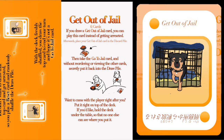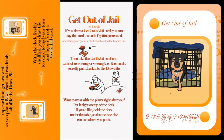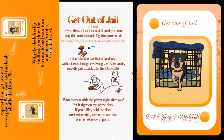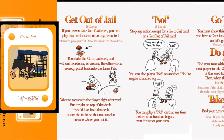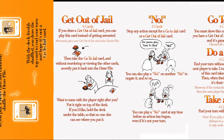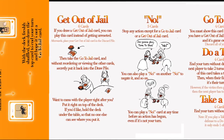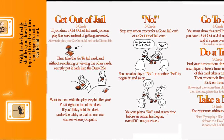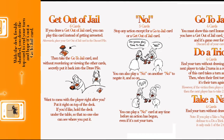Get out of jail. If you draw a get-out-of-jail card, you can play this card instead of getting arrested. Afterwards, place your get-out-of-jail card in the discard pile. Then take the go-to-jail card and, without reordering or viewing the other cards, secretly put it back into the draw pile anywhere you'd like. Want to mess with the player right after you? Put it right on top of the deck. If you like, hold the deck under the table so no one else can see where you put it.